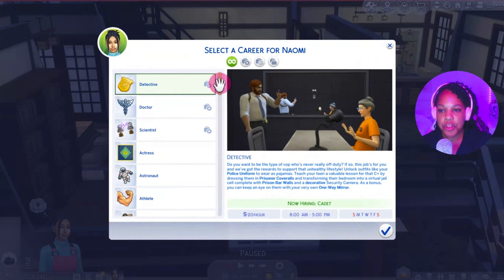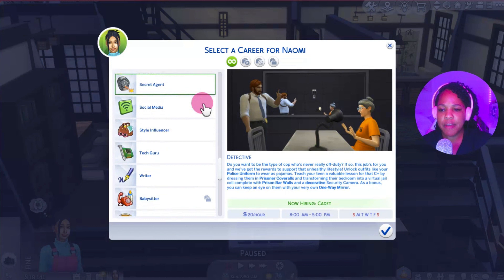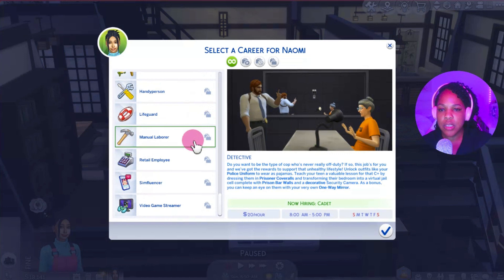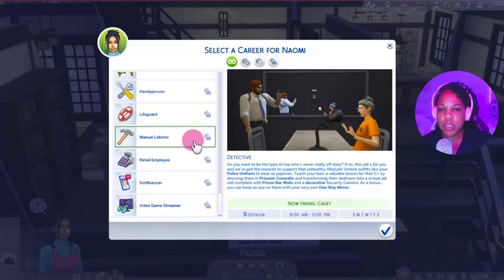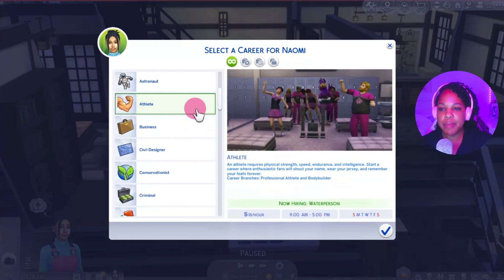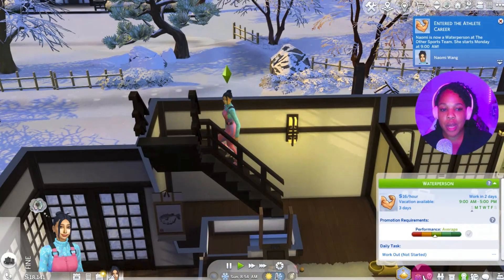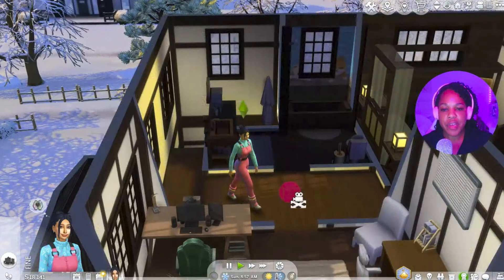I'm going to start her off with a career. I don't think Snowy Escape added any new careers associated with Mount Komorebi. I want something to keep her in shape, so let's make her an athlete — that's the most fitting aspirational job for her. She's going to start as a water person and she starts work in two days, so we've got a little time to play around.